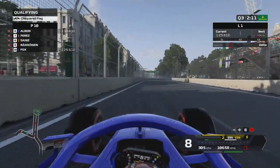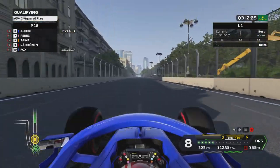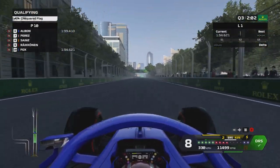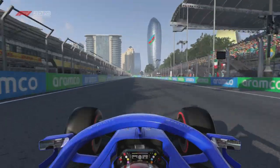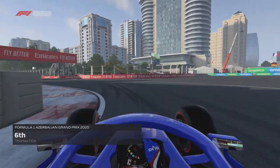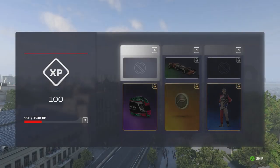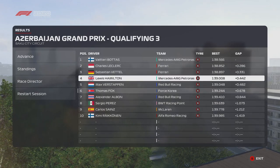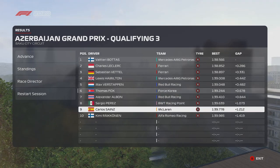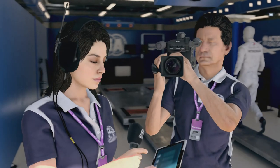Moving into Q3, we set the fastest middle sector out of anybody so far in qualifying, which was a little bit of a surprise. We didn't do a banker lap in Q3 — maybe a mistake — but across the start-finish line it was a 1:39.2, my best lap of the weekend, and it's good enough for P6 on the grid for the second race in a row. Six tenths behind Valtteri Bottas, but I'm proud of that.